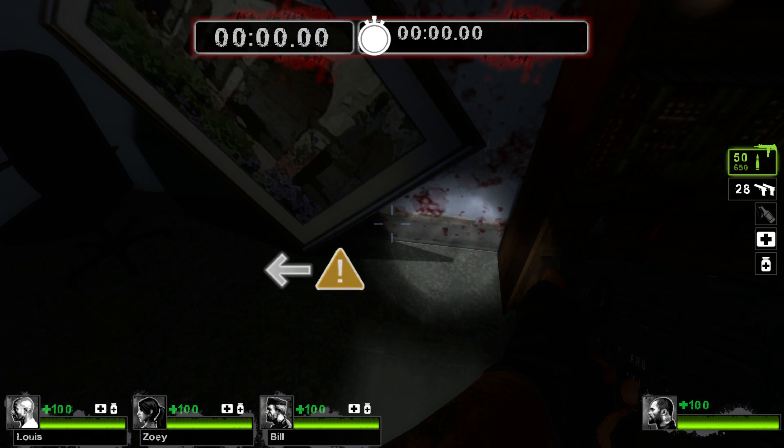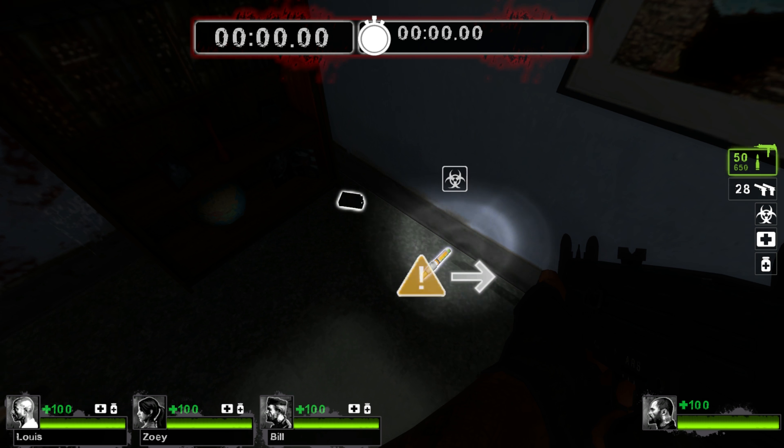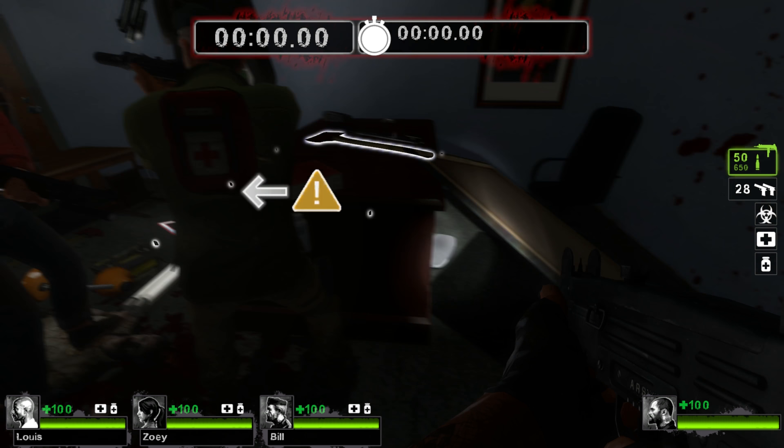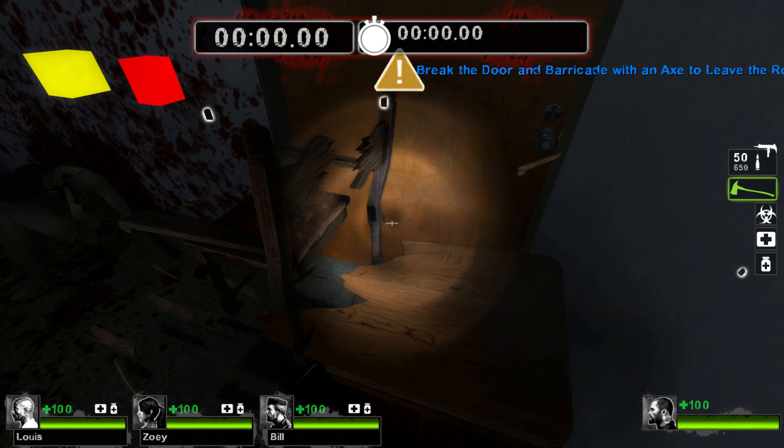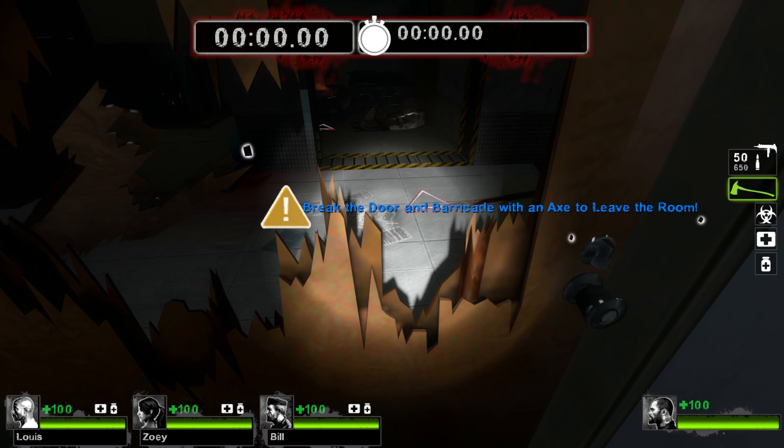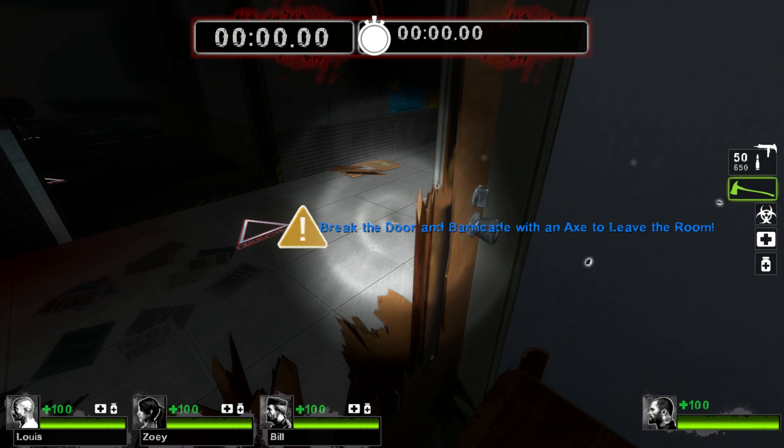To learn how to use objective markers, activate the green cube. To turn off my sexy voice for the entire round, activate the black cube. And to repeat this message, activate the yellow cube.